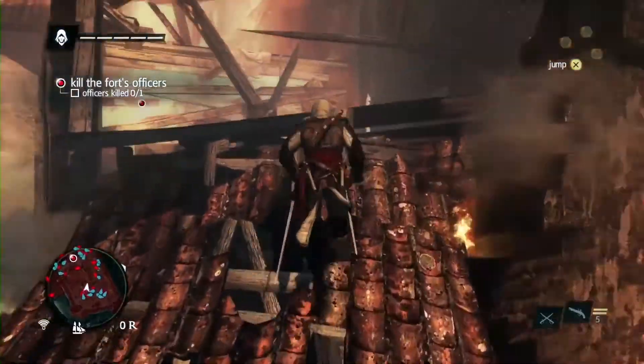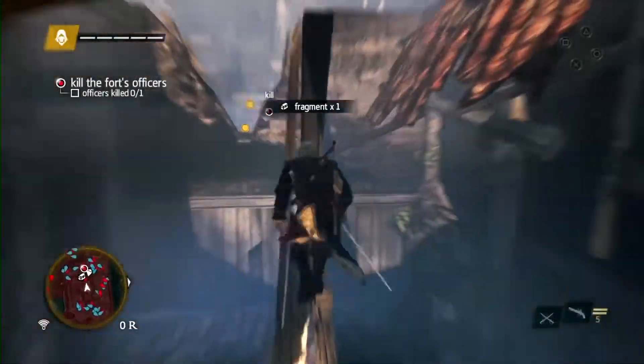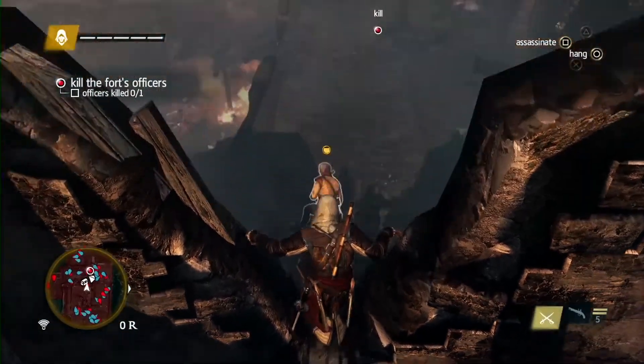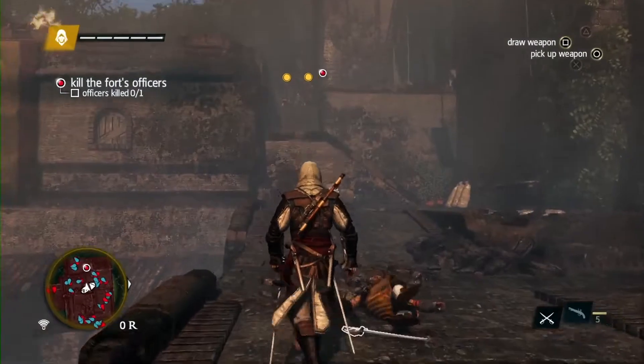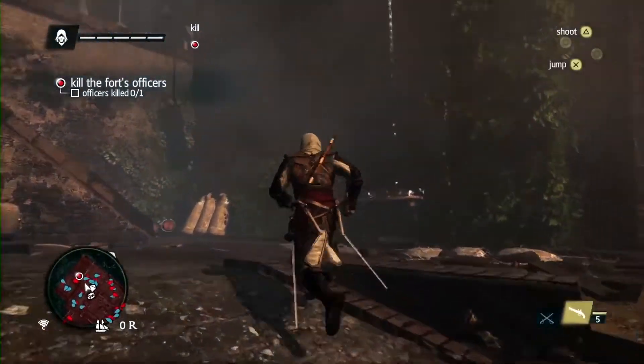Edward is a very agile pirate and an assassin. Using his free running, we can easily scale the fort and find the commander. And there he is. Using the new free aiming, we can headshot his guard — this is something new in Assassin's Creed games. Now that we're close, we'll use our running assassinate to take him out and capture the fort.